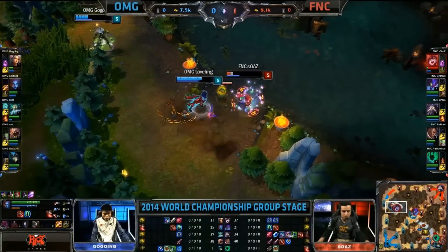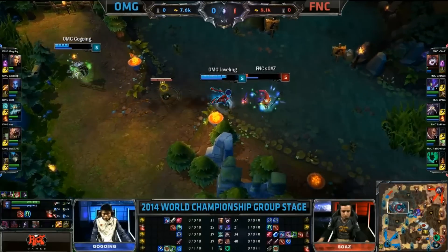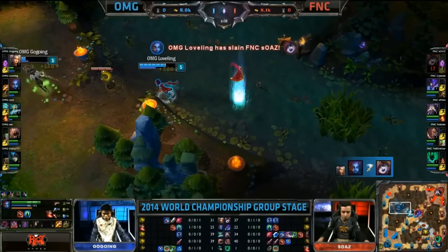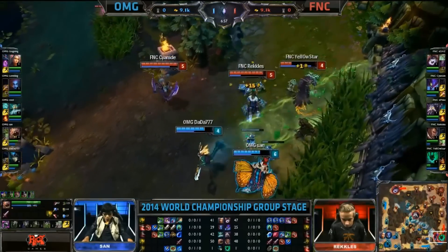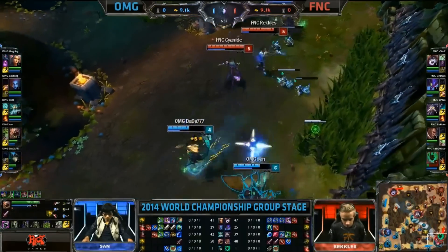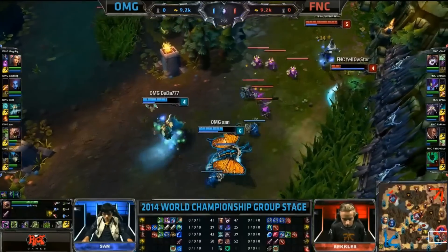This is one of the very, very strong points about Aurelia up in this top lane — even against a ranged champion, you're going to take a lot. But nonetheless, good pressure still from Cyanide to the bottom. Yellowstar is taking a lot, but that baits OMG and draws some big damage here.